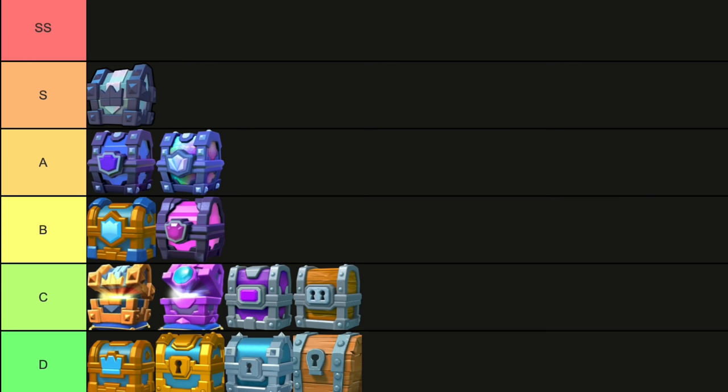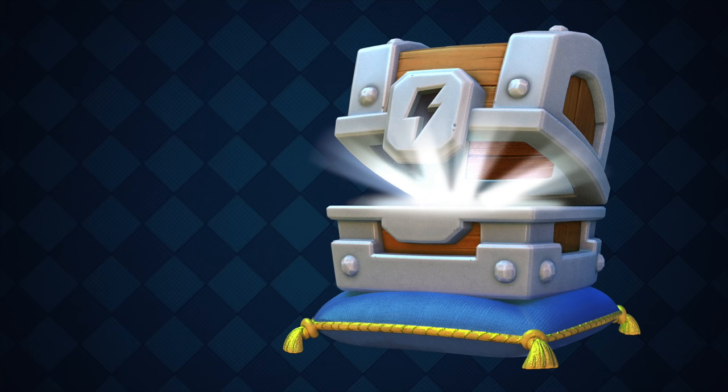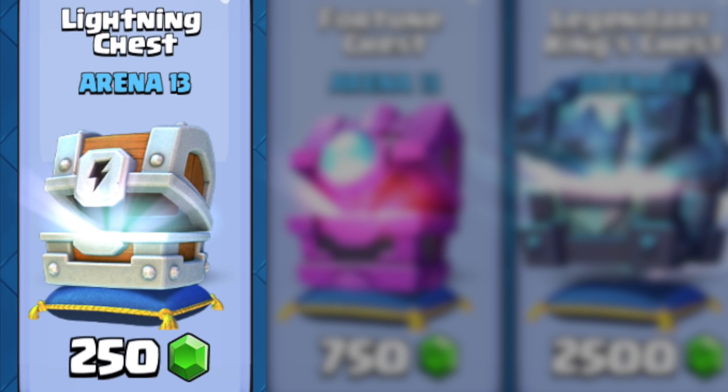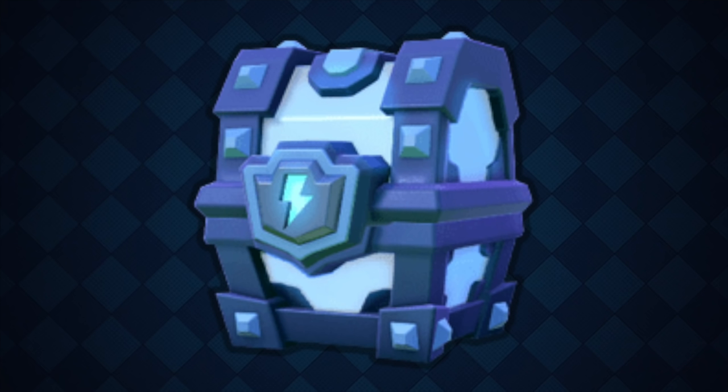Lightning Chest. I know it's not as bad as a Silver Chest, but it might as well be, because I hated these things. The only good thing about them was the strikes. The chest has a 1% chance of a legendary — that's terrible. I don't know who's out here buying these; I'd rather just open a decent chest.